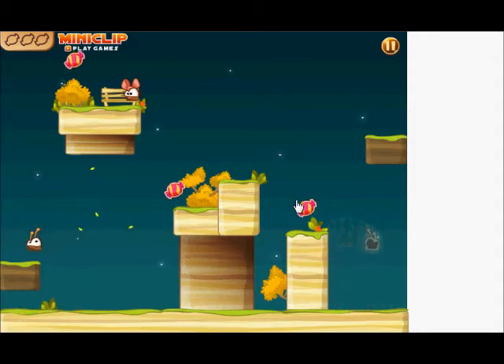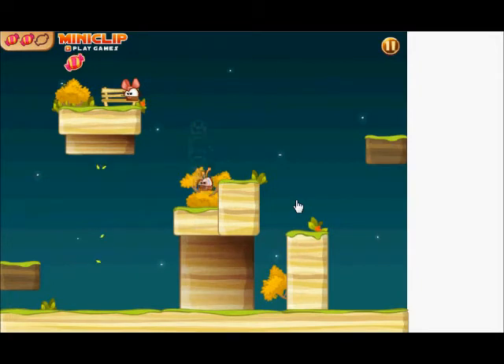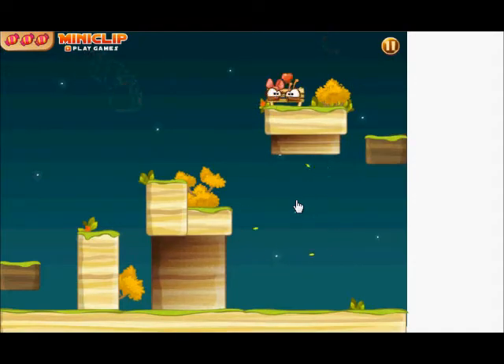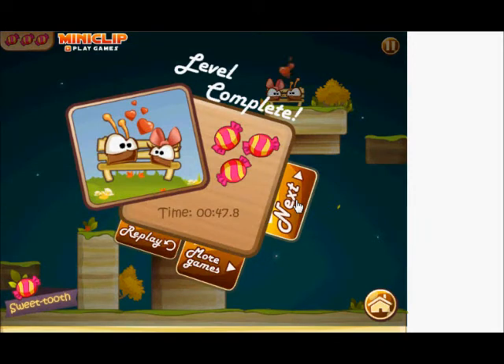On the left — get the candy, get the second candy. Now flip the world. Jump over there on the dark island. Flip again, get the candy, and go to the gear phone. That's level 5. Let's go on to level 6.